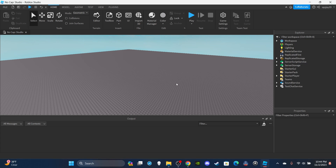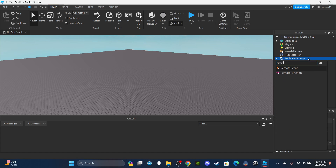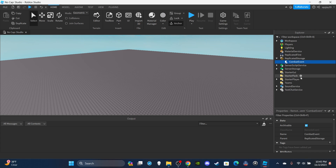Let's get straight into the video. First things first, you're going to need a RemoteEvent. Go into ReplicatedStorage, click the plus icon, type RemoteEvent, insert it, and name it CombatEvent. Leave that inside of ReplicatedStorage.